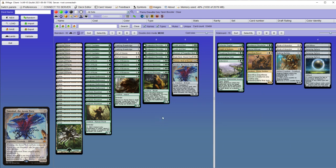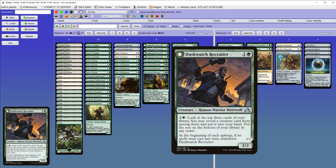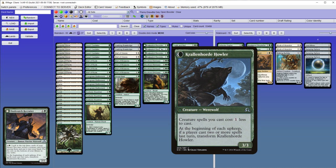Creatures that benefit from having a lot of mana are Duskwatch Recruiter, so you can keep looking through your deck for more walls. And even if it transforms, it should be easy to transform it back, because creature spells will be costing 1 less and you only need to cast 2.